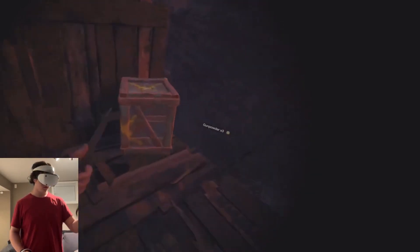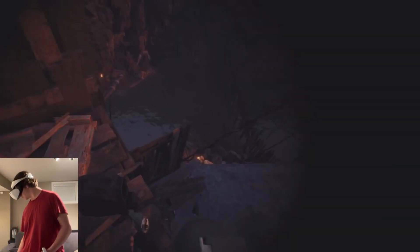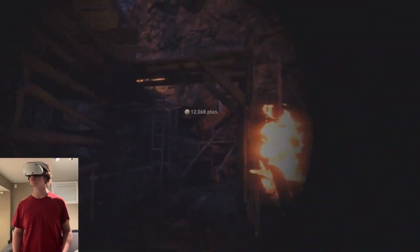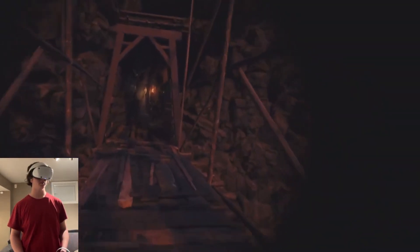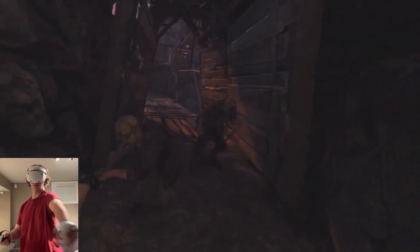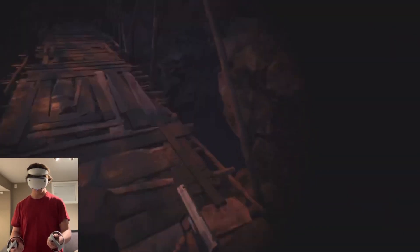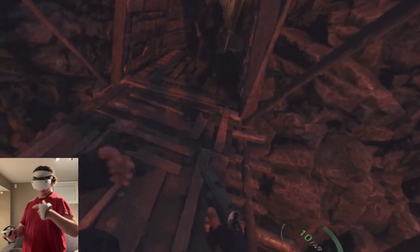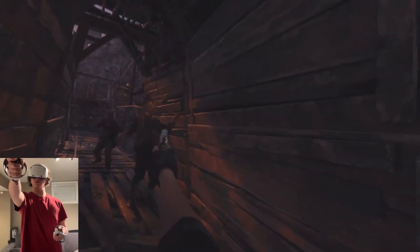I can go down here though. There is a treasure room right there — I cannot get that yet but I can get that later. Alright, time to go this way. I got another knife, that's nice. Ha! That was close — how did we not hit each other?